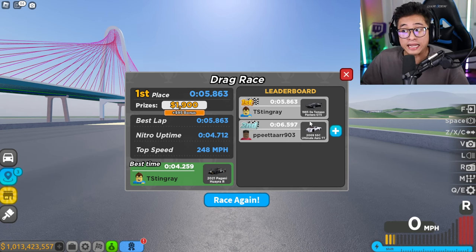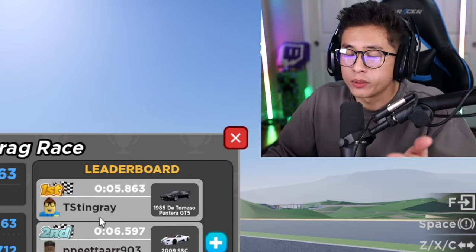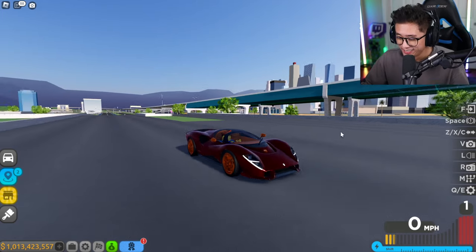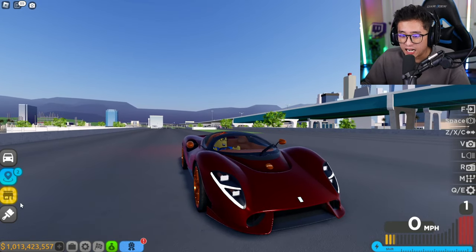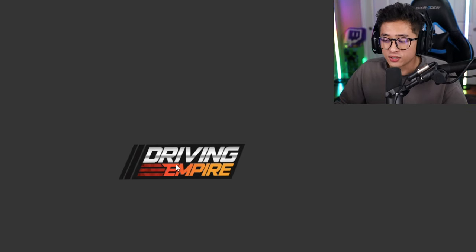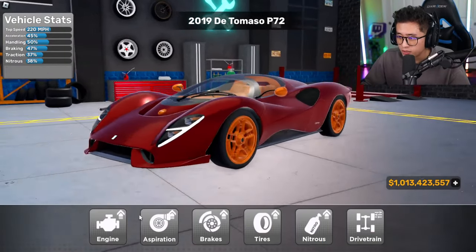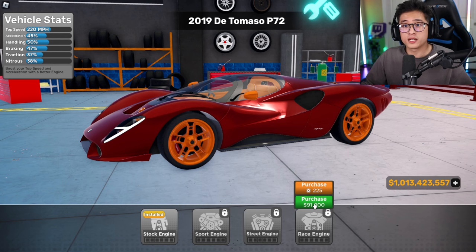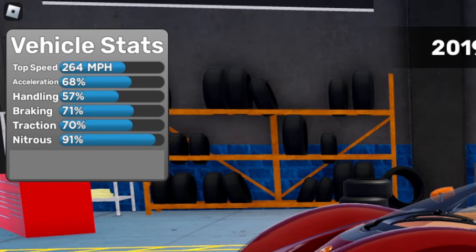Now let's check out the 2019 De Tomaso P72 — a decade newer in terms of the car generation. It looks sick — kind of alienish, but I really like it. I still need to upgrade it. It has a stock top speed of 220 mph, but after a full upgrade it's an overkill 264 miles an hour.